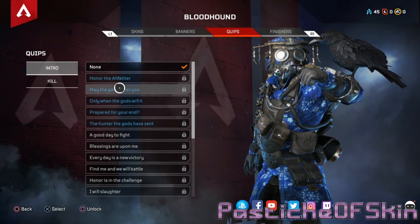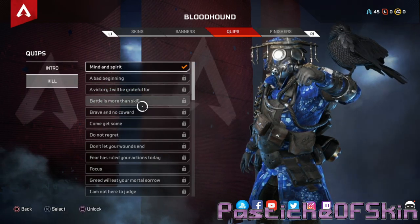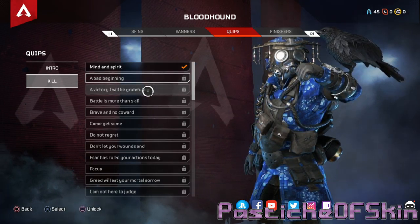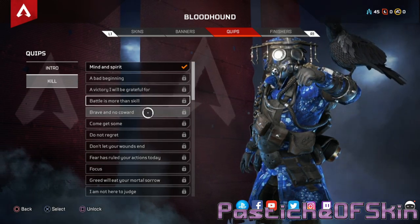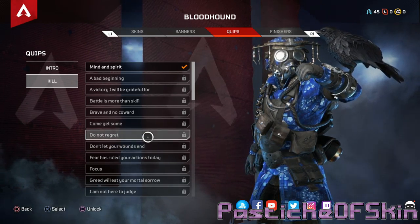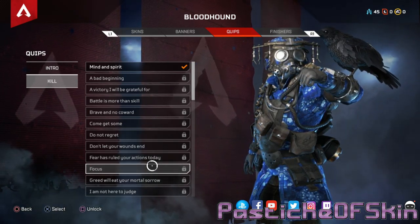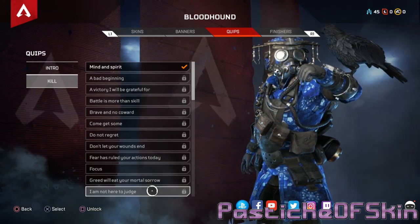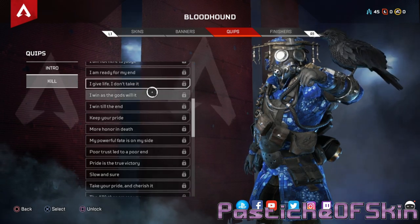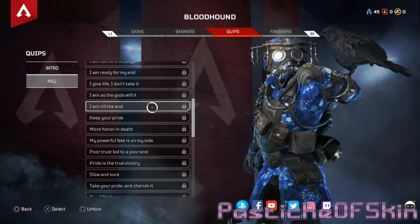'It is your honor to face me' - that's a little bit of cheek. Among those I like his religious statements like 'may the gods bless you' and 'I will only die if the gods will it.' 'Blast your mind - spirit is the strongest weapon you have.' 'A bad beginning draws a bad end.' 'A victory I will be grateful for - my stout heart defeated your sharp sword.' 'Come, get a - do not regret. Don't let your wounds end your fate. Fear has ruled your actions today.' I'm trying to figure out - I don't know what the accent is.